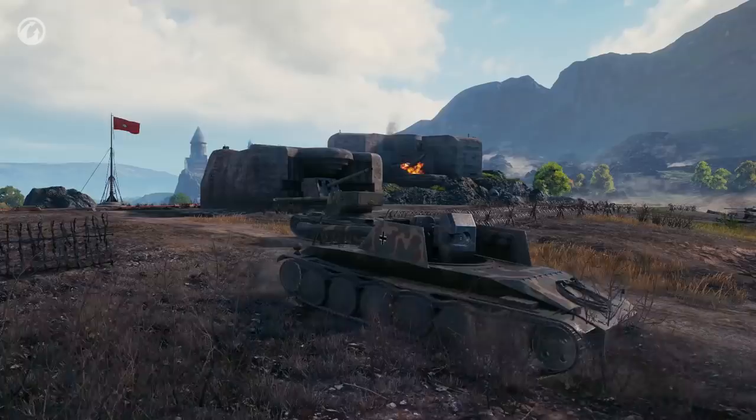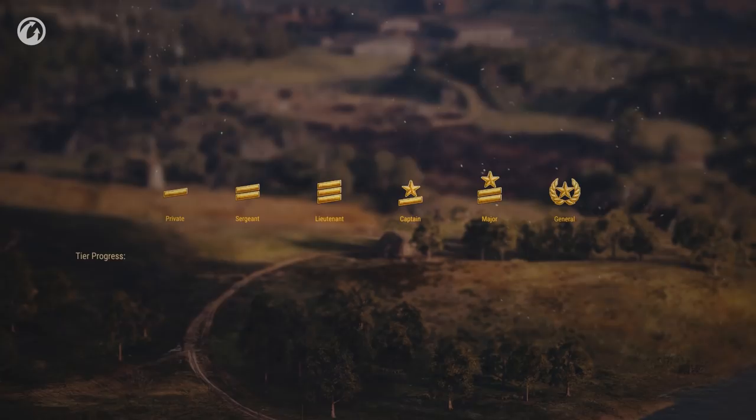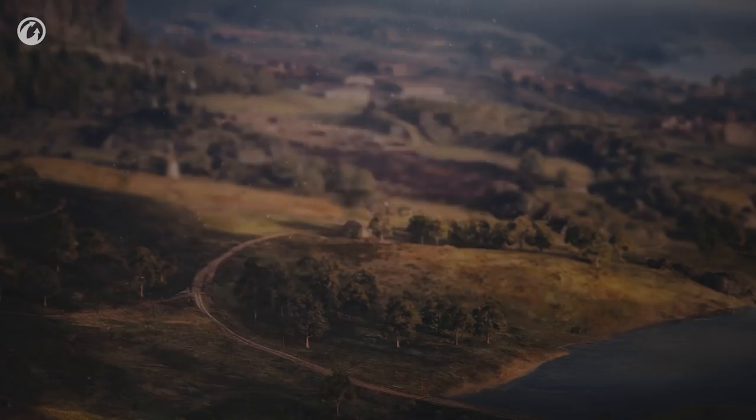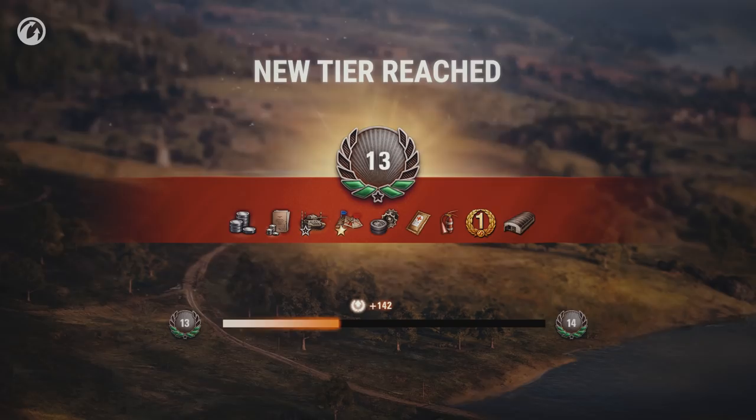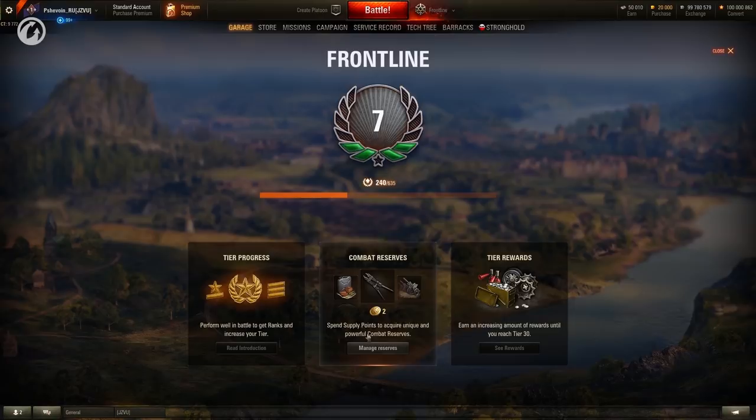At the end of a battle, each player is awarded a rank from Private to General. The rank is awarded for your actions in the battle, and based on the rank awarded, you will receive Prestige. When players move to the next tier, they will get valuable rewards: credits, personal reserves, consumables, premium account, and more. Moreover, players will also get Supply Points, which can be used to acquire and upgrade combat reserves.